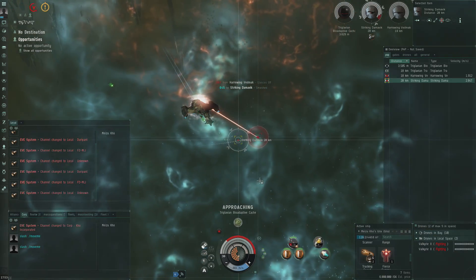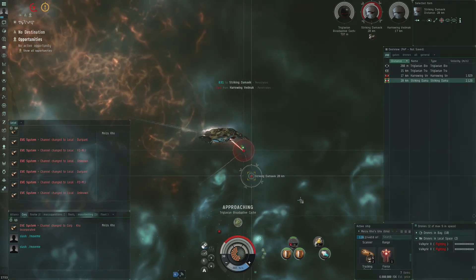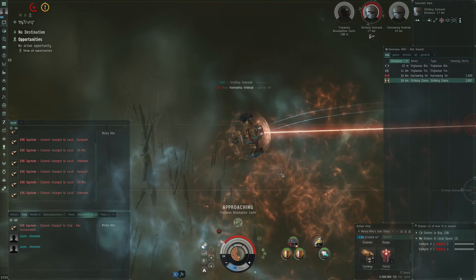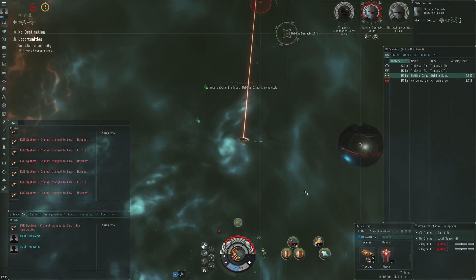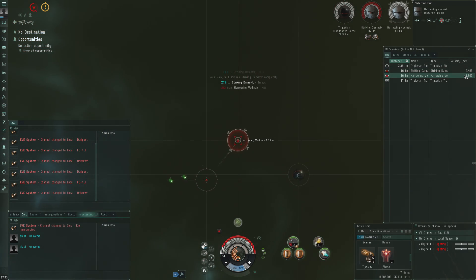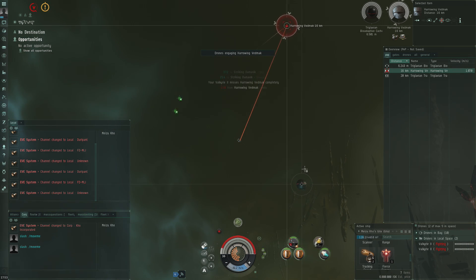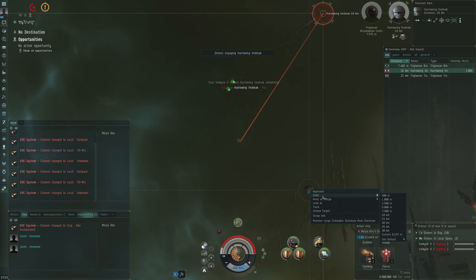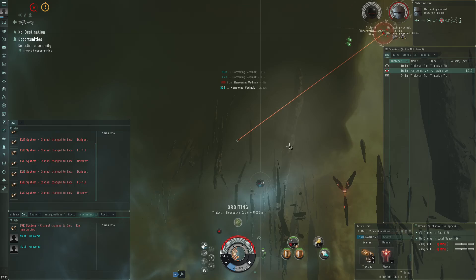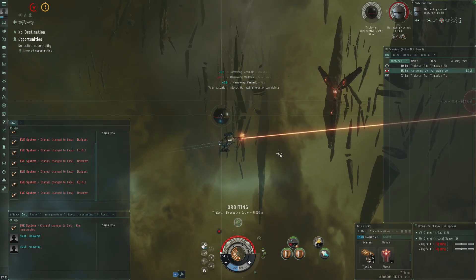That definitely feels like a pretty big challenge. Sometimes you get lucky with just tiny little drones, but these triglavians are actually going through my shield resistance now. Let's see if I can bounce off — but I think he has too much speed, 1800 velocity on that cruiser, which is actually quite a lot. Maybe do an orbit at 5k here.